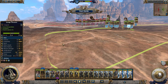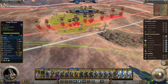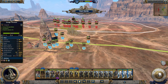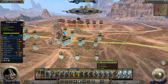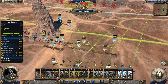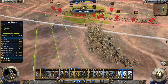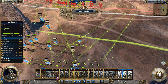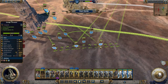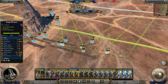Luckily we outrange them, and we have explosive damage on our artillery. There are Plate Claw Catapults in there, so if we do that we can start to hit their poison windmortars. We need to be able to hit their poison windmortars.